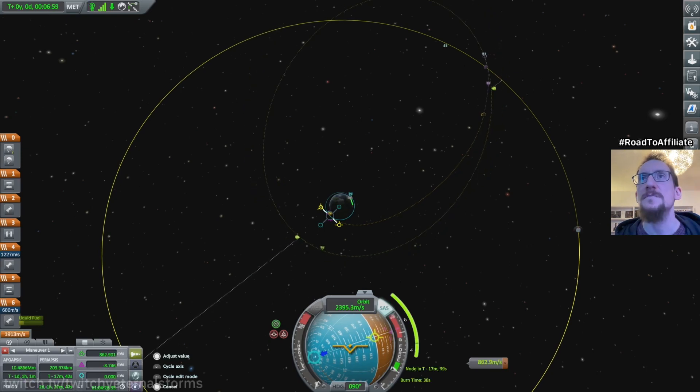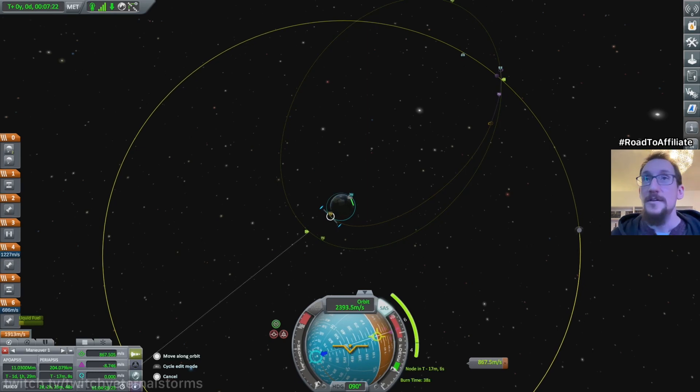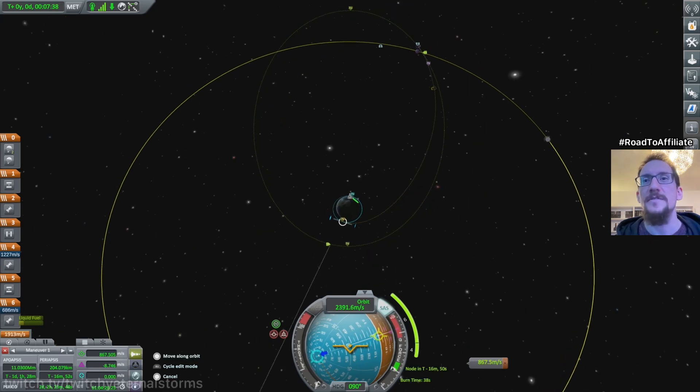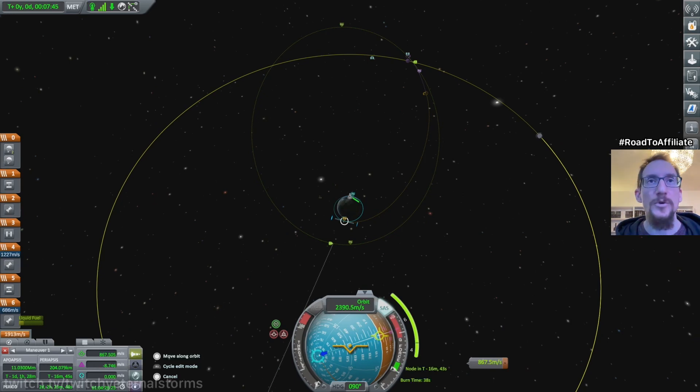I think I can bring it down a little bit — it doesn't matter too much anyway. What if we did this? Then I'm going to have to burn even more. I need to get this around the moon once we're there. I guess this looks okay. It's going to be one heck of a burn. I just want to get into orbit for now, and as low in orbit as possible. We're going to have to do a couple of burns over there. Maybe I should have waited for the moon to be in a better position, but I guess that's the cards we were dealt.